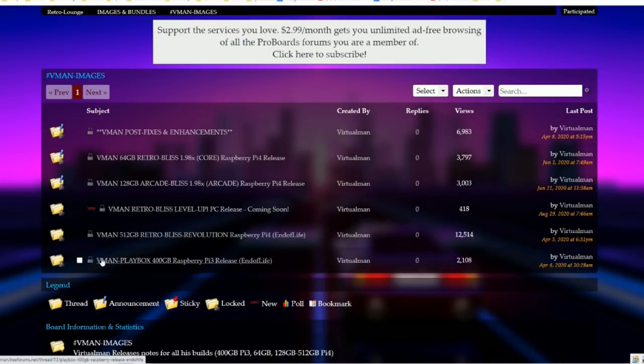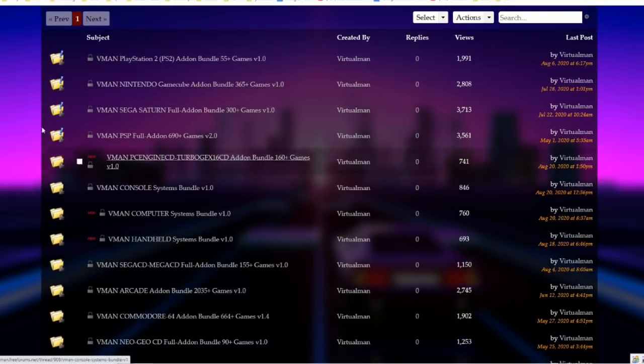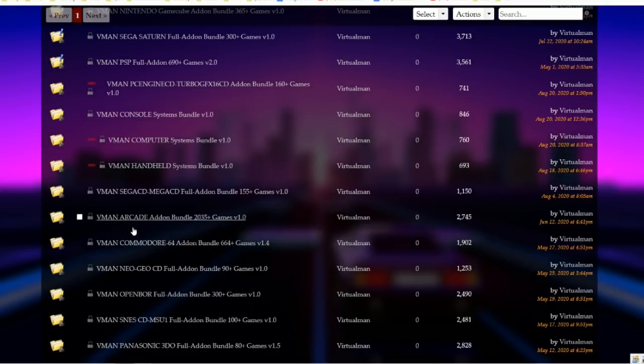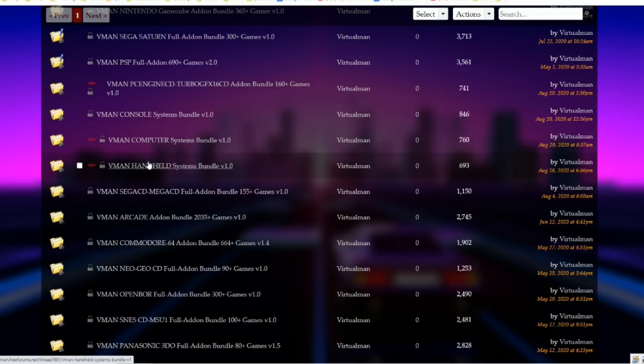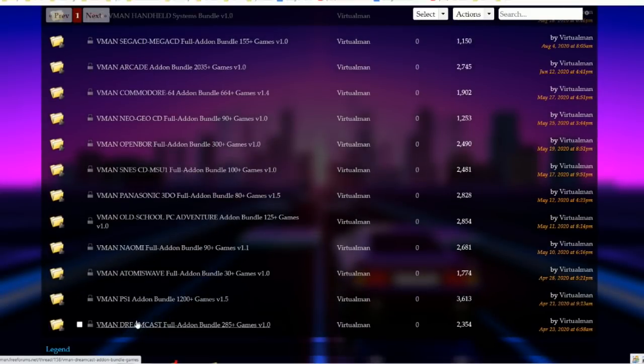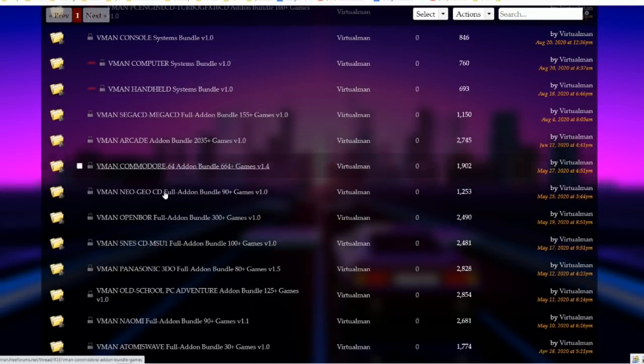This new approach is very different - you can now pick and choose. The PlayStation 2 pack is something he's working toward for an upcoming PC version of his image. The available bundles include a Dreamcast pack, PlayStation 1 pack, Naomi pack, SNES CD, 3DO, Neo Geo CD, OpenBOR, arcade games bundle, and more. You just download them, extract them, and transfer over the network.